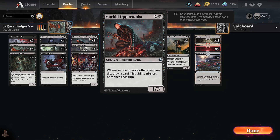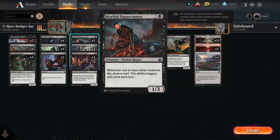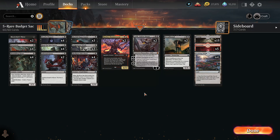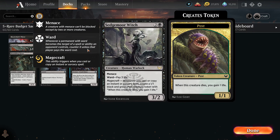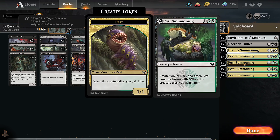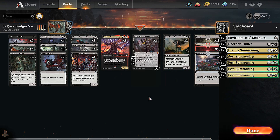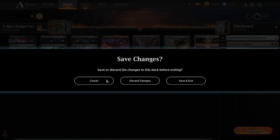We also get Morbid Opportunist - a very cool card that is shockingly not rare. A 3/1 three-drop isn't very good but whenever one or more creatures die it draws a card, so anytime we sacrifice something we just draw an extra card. We have Sedgemoor Witch, which whenever we cast a spell creates a token. Hunt for Specimens creates a 1/1 pest and then learns, and in our sideboard we have four Pest Summonings which make two more pests.